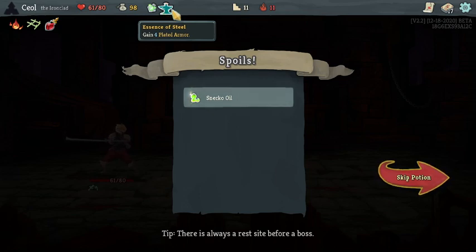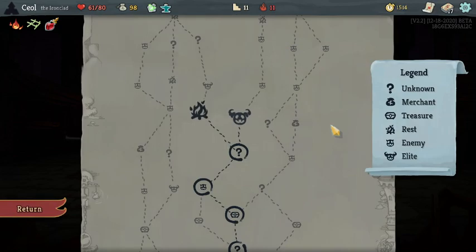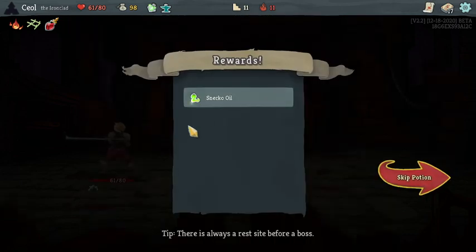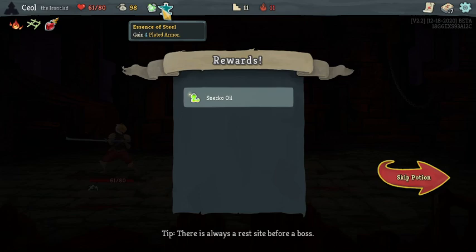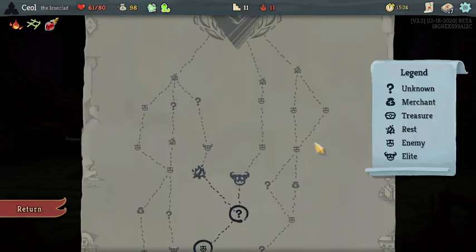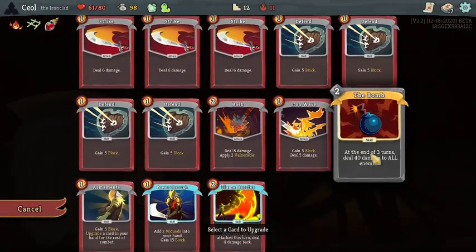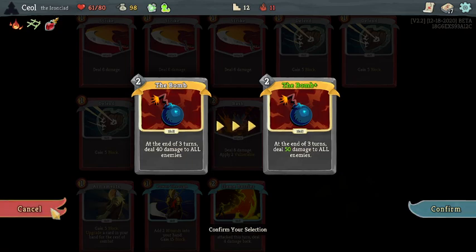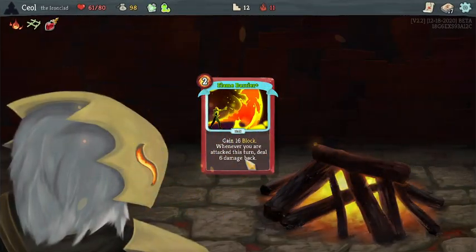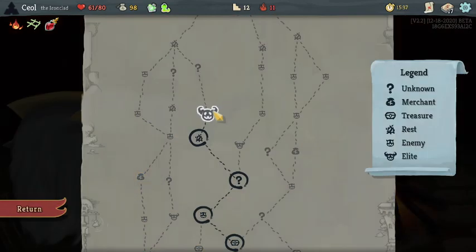Plated armor — how much do I want for Plated armor? What are we getting into here? This guy... okay, get in here Sneko Oil. I hate your ass, but you're coming in anyway. That makes it 50. Upgrade Flame Barrier — the increased thorns and the increased block makes it really valuable, in my opinion.